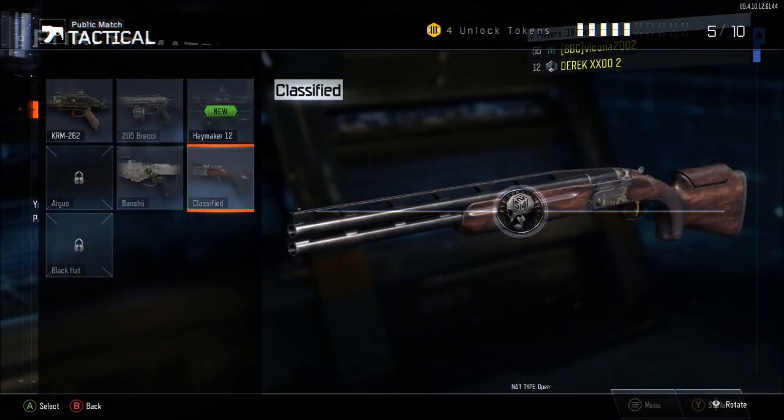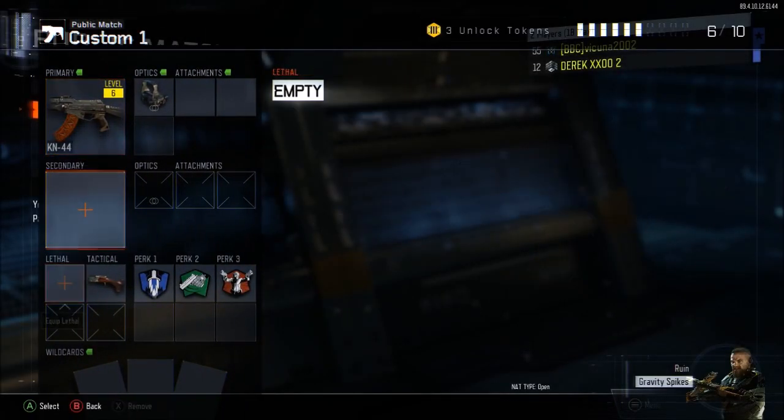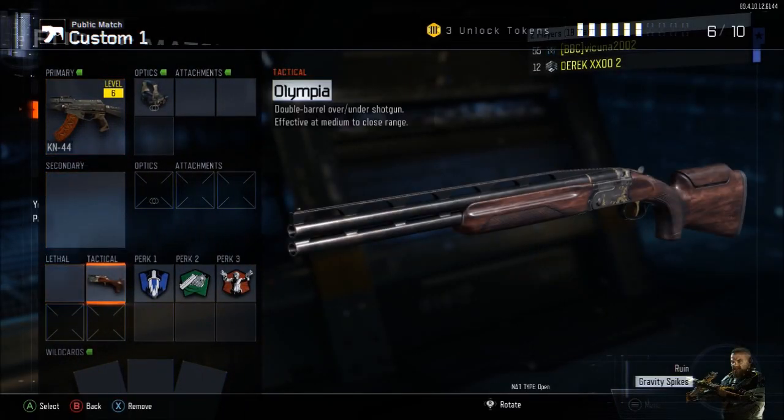With your second controller, go down to the Olympia — it's going to say classified. Push A on it and it's going to say unlock confirmation. Go down to where it says unlock and equip, hit A on that, and there you guys go. You now have the Olympia right there in your class and you can use it in games.